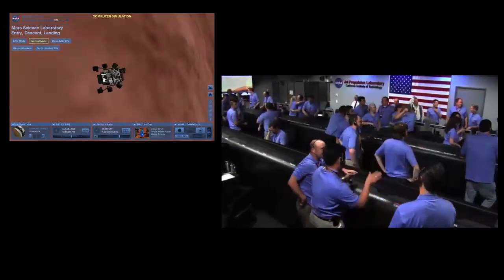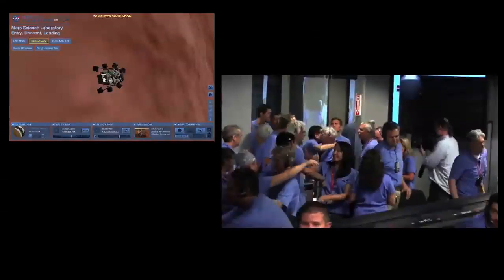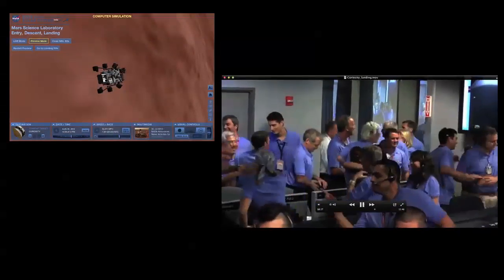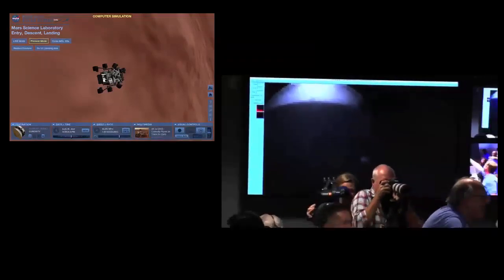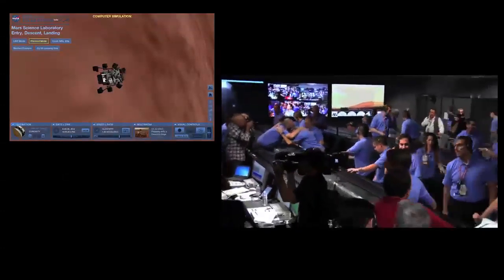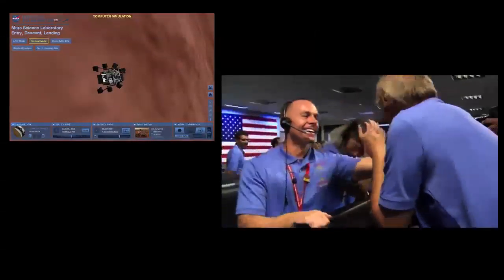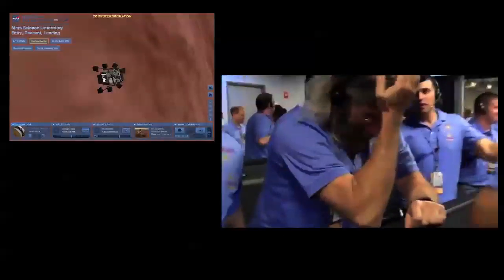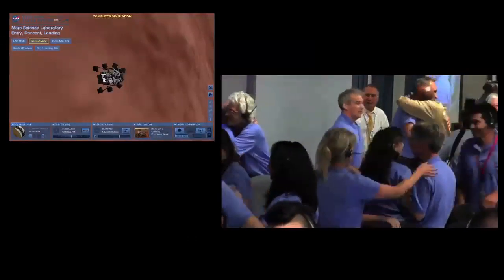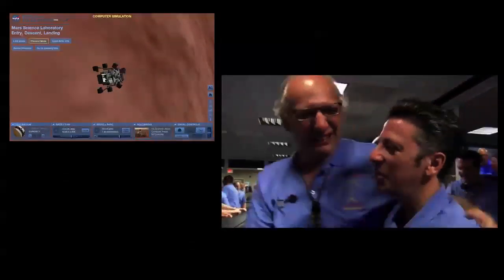Keep watching, guys — keep watching the screen, there's more stuff coming. So we have landed at the time we thought we would, and we now have our first image. It's a 64 by 64 thumbnail — a rear HazCam image. You can see the shadow there. I'm not sure exactly what our orientation is, but we're looking through it. I think in just a few minutes we might get an even larger 256-pixel frame of that same end. We're looking at the shadow — you can see the horizon is actually in the distance in the late afternoon sun.